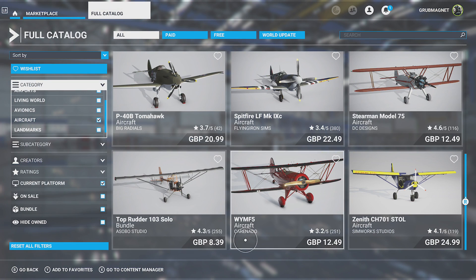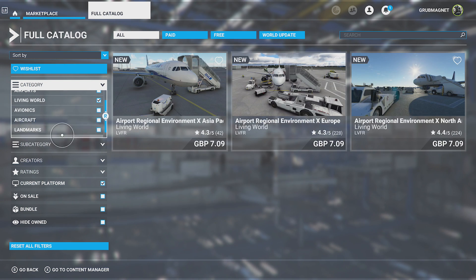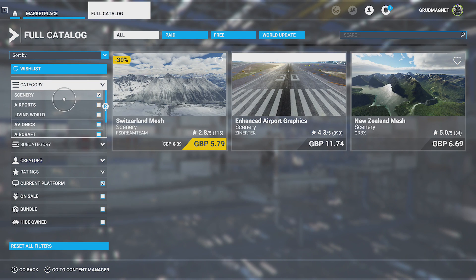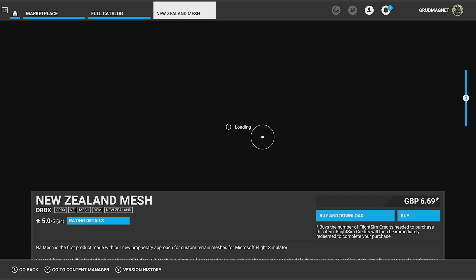I'll hit B to go back and have a little look at some of the other stuff you can get. Let's look at landmarks — nothing too brilliant there. Living world, regional airport environments, airport scenery — there's a Switzerland mesh scenery for £5.79, New Zealand mesh scenery. Let's have a little look at that and then I'm going to show you the free stuff.